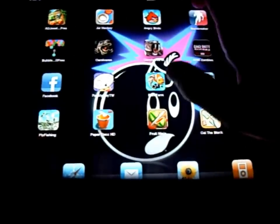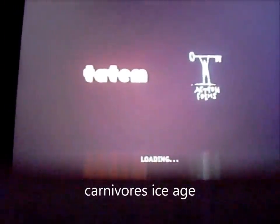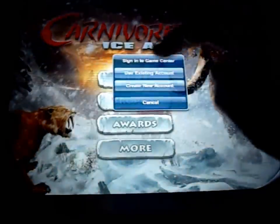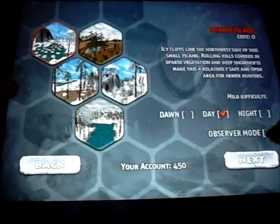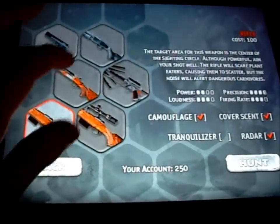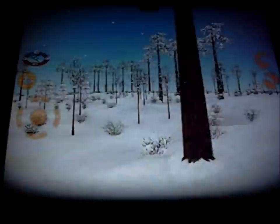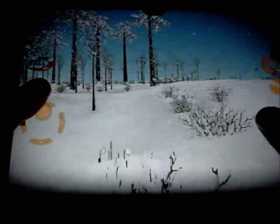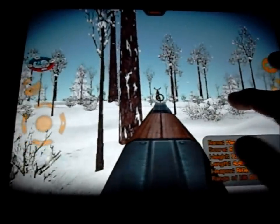Number three is Carnival's Ice Age. It's based on the Ice Age movie where you hunt different animals. You've got random weapons, and you've just got to hunt the animals.